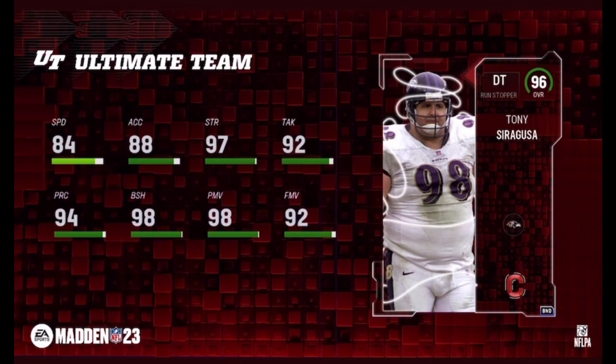So for the Compass player, we got Tony Siragusa. I don't know why he's a 96 overall — he should have been a 97 at the least. I would have liked to see a 97. But yeah, 84 Speed, 88 Accel, 97 Strength, 92 Tackle, 94 Play Rec, 98 Block Shed, 98 Power Move, and 92 Finesse Move.